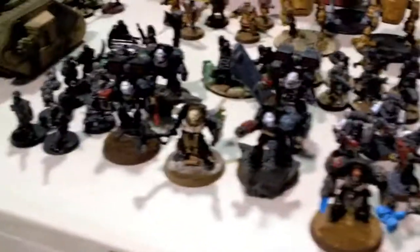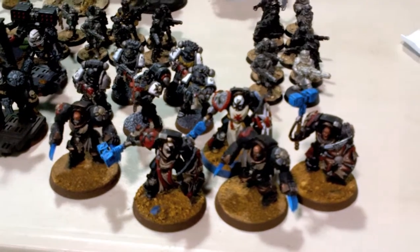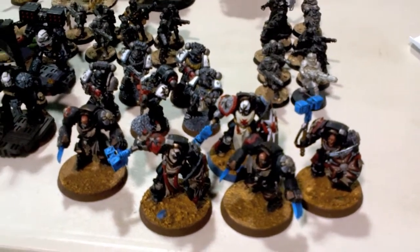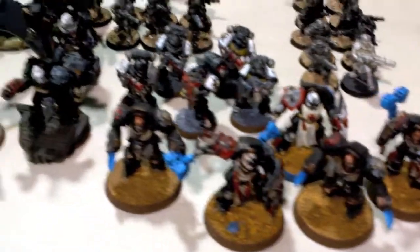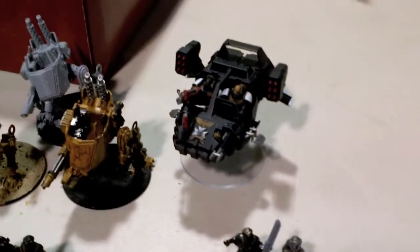And then, because that's an HQ, for Elites I am taking five Terminator Assault guys with three Thunder Hammers and two pairs of Lightning Claws. The one troop for the Allied Detachment is five Black Templars with a Multi-Melter. And for Fast Attack I've taken a Landspeeder Typhoon. So that's 1500 points.